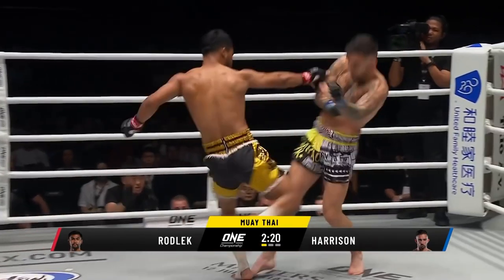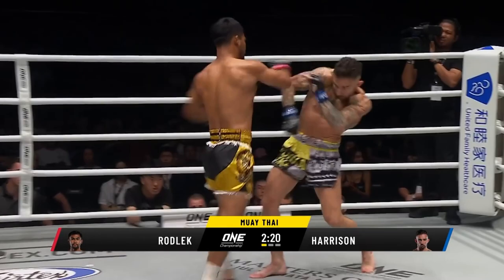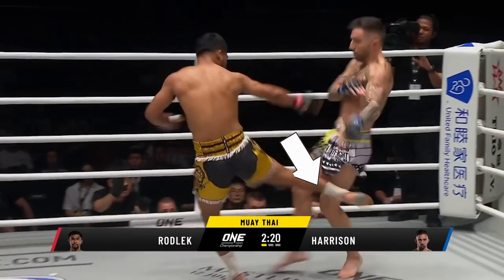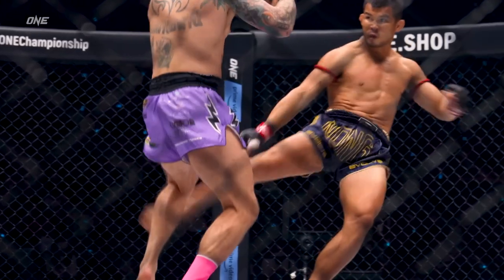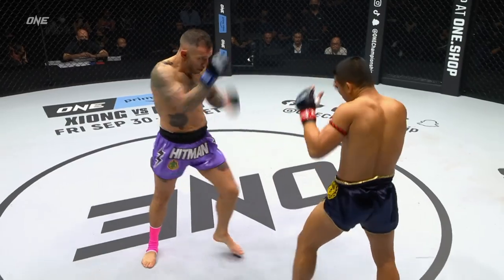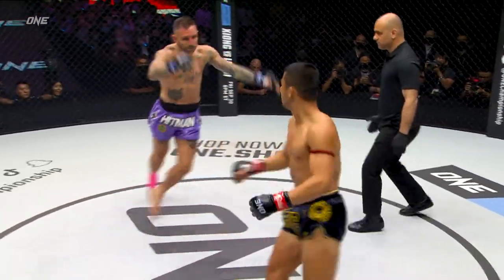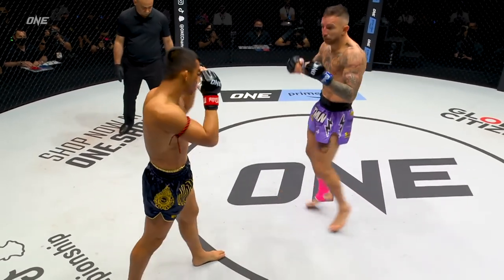The last thing worth looking at is one of the leg kicks that Rodlec landed that was also used against Liam in the Nong Oh fight. We see a combination from Rodlec — it's a kick towards the upper part of the knee. It's the same kick from Nong Oh. Liam actually uses it against Nong Oh as well, and then there's the final leg kick from Nong Oh to take Liam out.